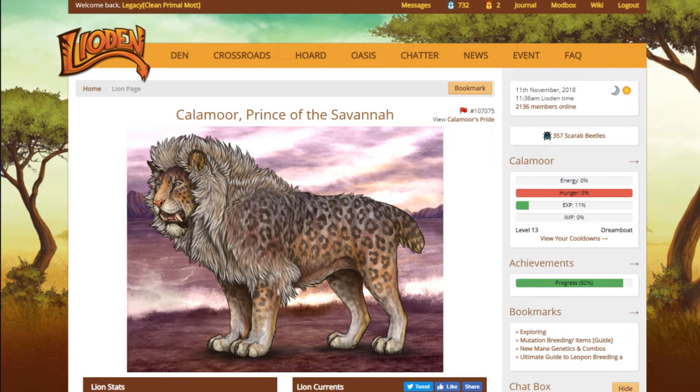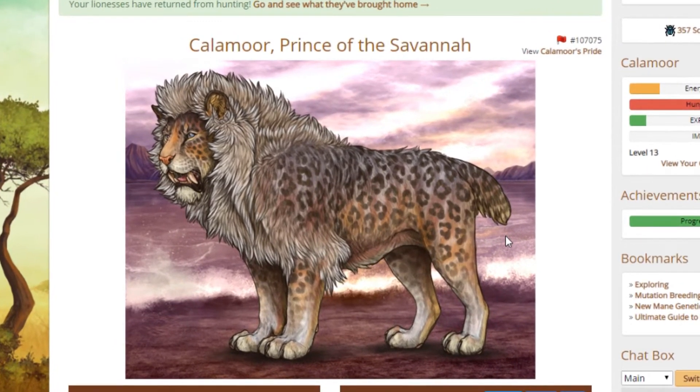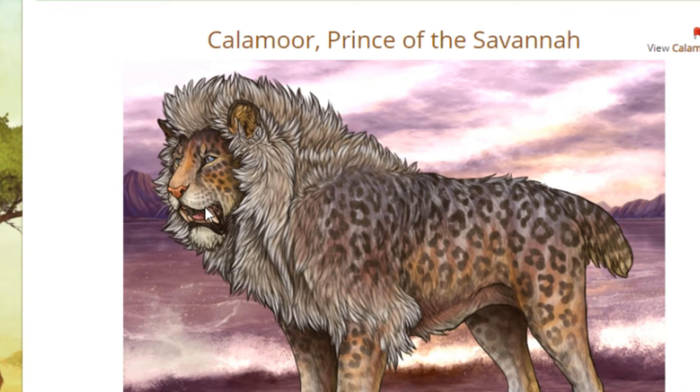This is Calamor — meet Calamor. He is a clean-lined lion; 'clean-lined' is the term Lioden players use to describe non-inbred lions. He is a clean-lined primal lion. He has the bastibase, which helps give him this rainbow Lisa Frank sort of appearance. What I really want to do is remove the white hyena stripes marking he was born with. I've been debating this ever since I kinged him, because I love what the hyena marking does to his face — it has like a bit of an ivory-colored look around his muzzle.